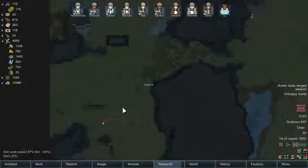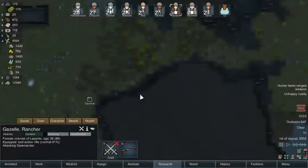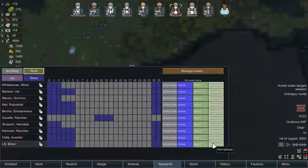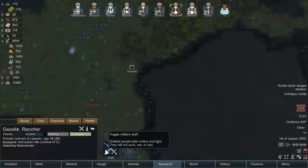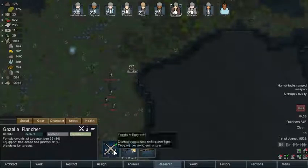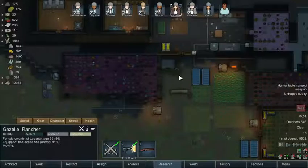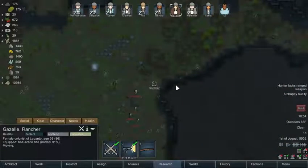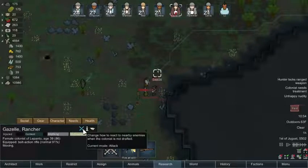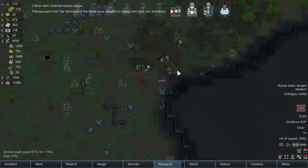Where are they coming at us from? He's got clubs and everything. Let's get everybody restricted to the home area. You need to flee — flee! You can't take all those guys on. You don't want to move? You're gonna get beaten to death. They're going to steal him and leave.